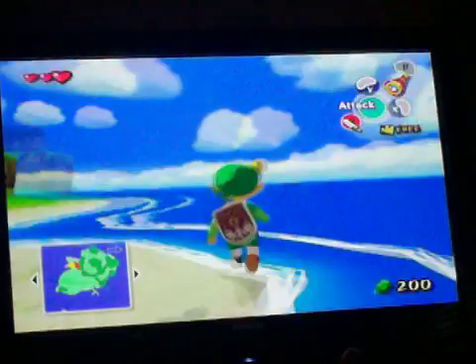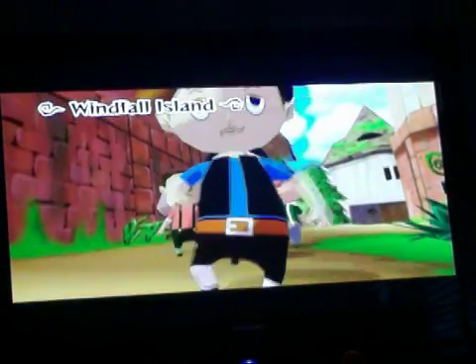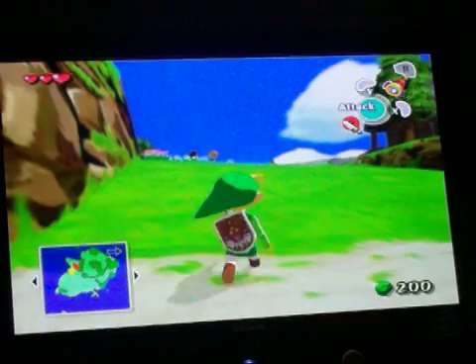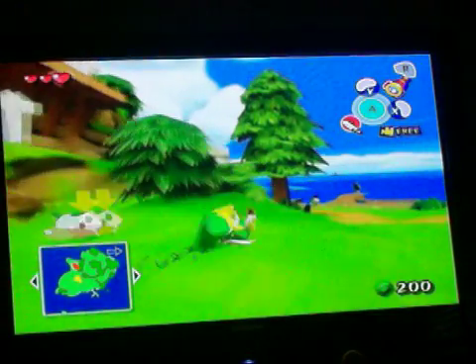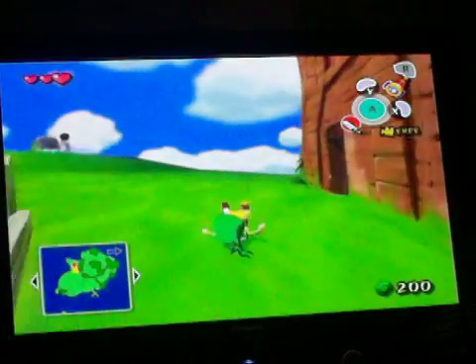Welcome back to Let's Play Legend of Zelda Wind Waker. We are on Windfall Island with the Killer Bees and all those people. There's this one place you want to go to first — you want to go to Tingle's cell. Tingle is a dude who wants to become a fairy, and his cell is right here.